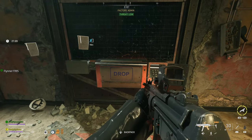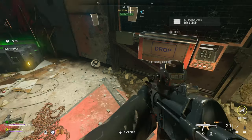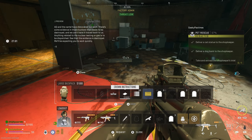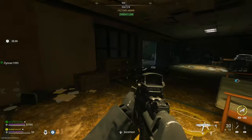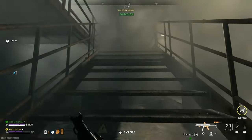Once you get to the shop, drop the cat statue and the doggy bank into the dead drop that's right there. As soon as you do that and close it, the intel — the note that you need to grab — will actually pop out of it. That's the item you need to extract.